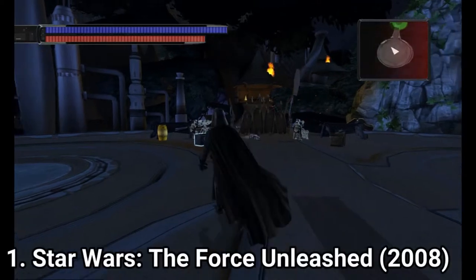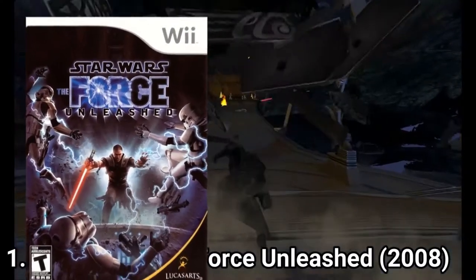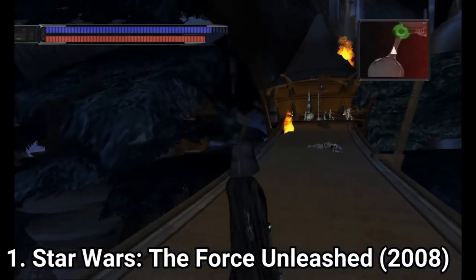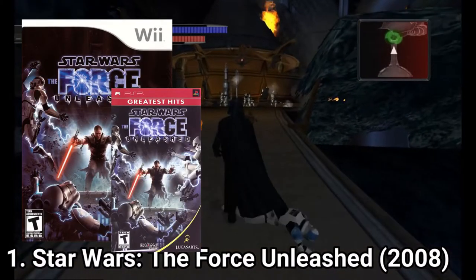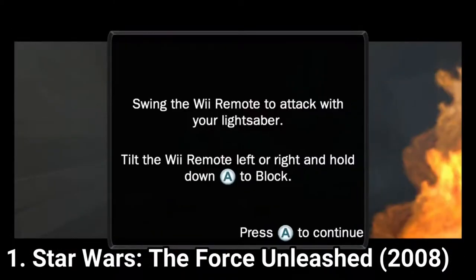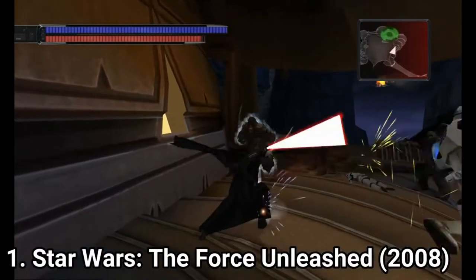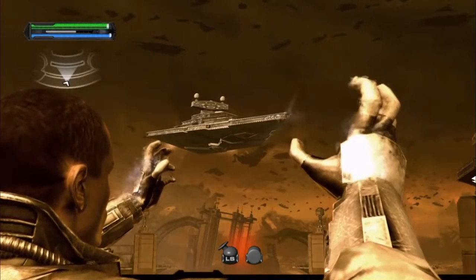Star Wars: The Force Unleashed still remains an amazing game, even on the Wii. The Wii version is the same as the PSP version, but upscaled — or rather, the PSP version is the Wii version downscaled. The Wii and PSP versions are the same game, and what you get on PS3 or PC isn't the same. The Wii and PSP versions have many things cut out, especially the epic scene where he takes down the Star Destroyer.